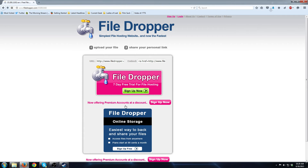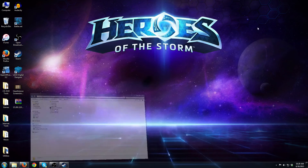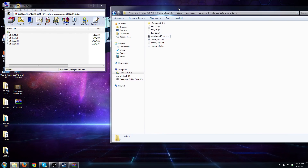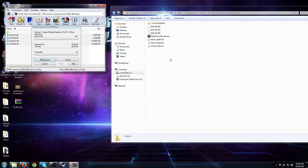We're going to save it, then come to our desktop where I have the file saved. Double click and we have these four files. We're then going to navigate to our Metal Gear Solid 5: Ground Zeroes folder right here, move this over, and just drag and drop those files into the folder.